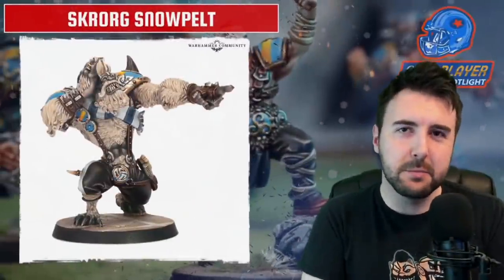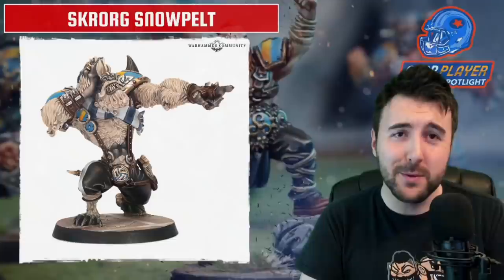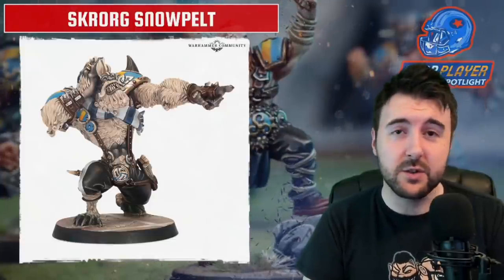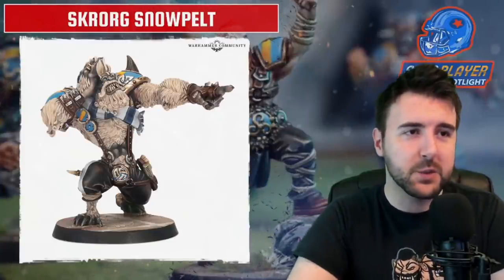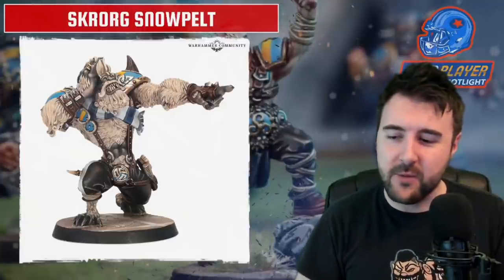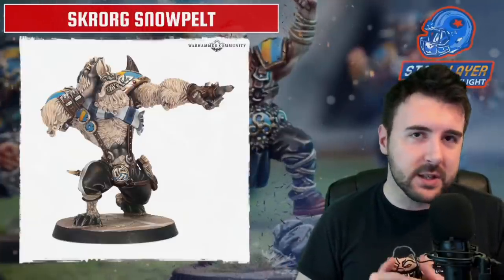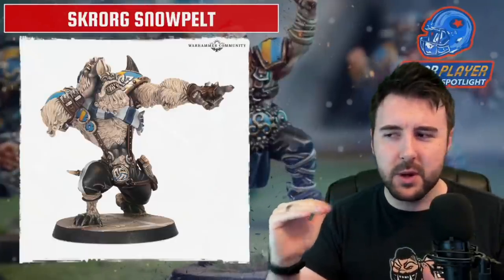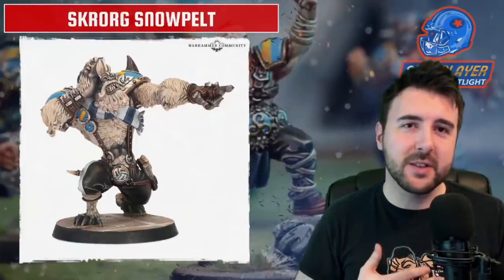Claws and Mighty Blow, despite not being as good as they were in the old edition, are still pretty potent. Having access to a quarter-million gold to take a Strength 5 player with those abilities to help level the playing field is worth it. Any big Yeti model will do for representing Skrog on the pitch, and there's a ton of great Yeti models out there — not as many as there are great Minotaur models, but still plenty of great options.